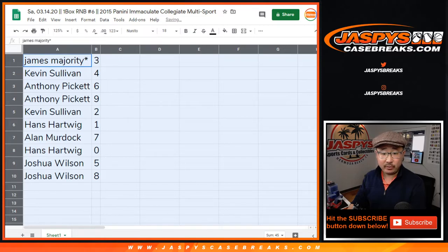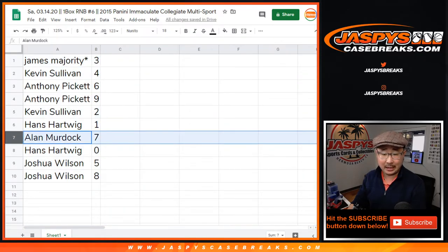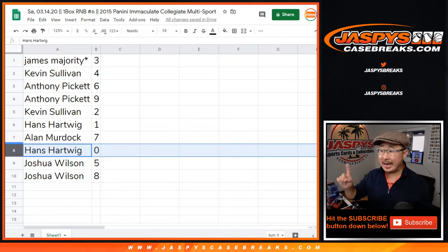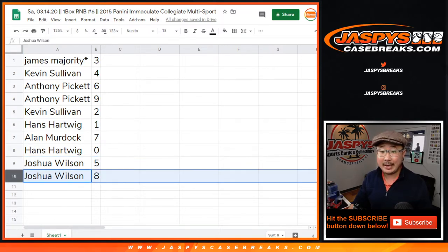All right — James with three, Kevin with four, Anthony with six and nine. Kevin with two, Hans with one, Alan with seven, Hans with zero. So you get any and all redemptions, Hans, including one-of-one redemptions — but it doesn't matter because you already have number one as well. Josh with five and eight.